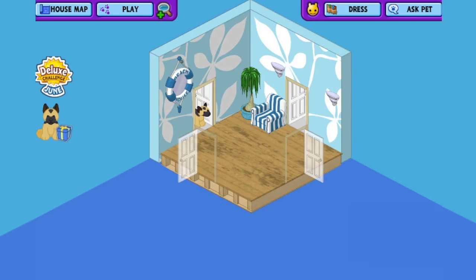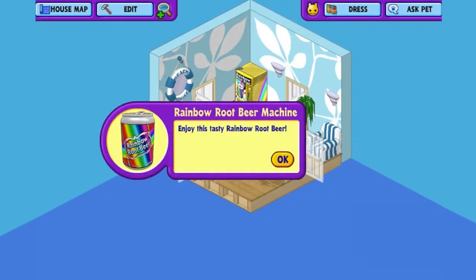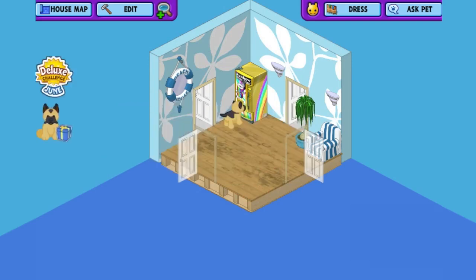There's a rainbow root beer machine available in the W Shop for eStore points. You usually find these soda machines in hallways. I'll move the chair down, tuck the plant next to it in the right corner, and add the root beer machine in the north corner. If hotel guests just came in from a hot day they can grab a can of rainbow root beer. This is a dispenser item — when you click it in play mode you're awarded an item from the dispenser. Here I'm awarded a can of rainbow root beer, which goes to my dock and I can feed my pet.